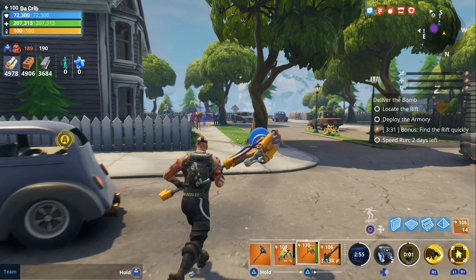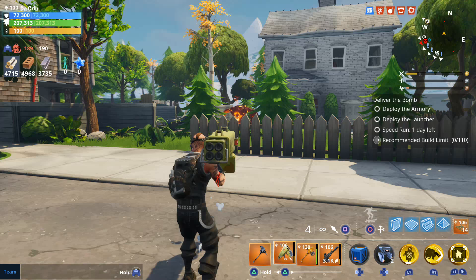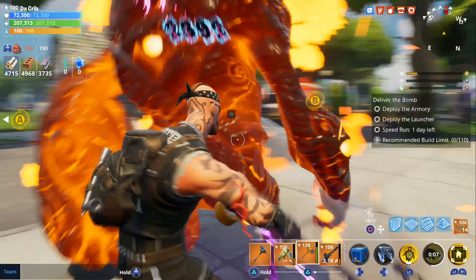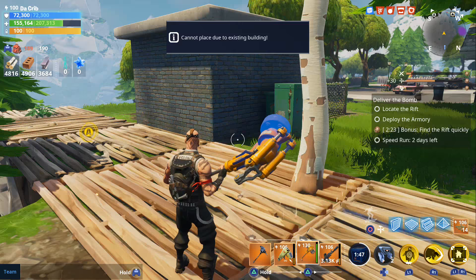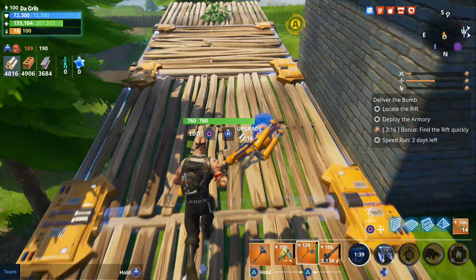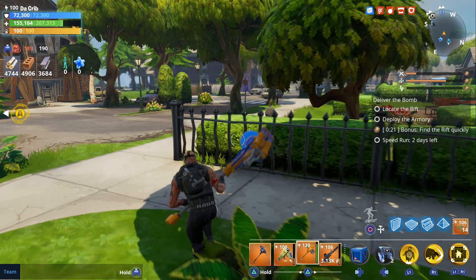His decoy can also stun husks whenever it expires. He doesn't have any perks for his bull rush, but the cooldown for that is 15 seconds. I usually use it when there's a lot of husks or bosses attacking walls around objectives, and it's also good to use bull rush when you have takers or smashers charging at you — as you can see right there it prevented them from doing any damage to us. He doesn't have any perks for his base either. The cooldown for that is five seconds and it uses 100 energy. As you can see it only extends out to three tiles, so he does have one of the smallest bases in the game.